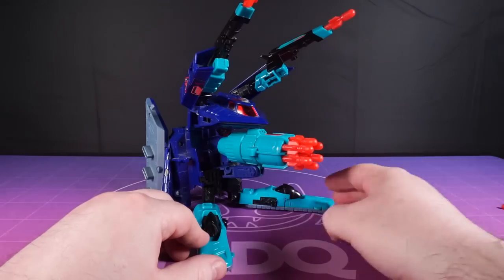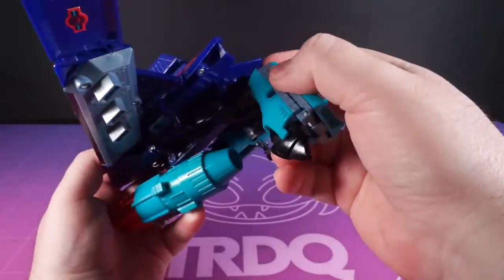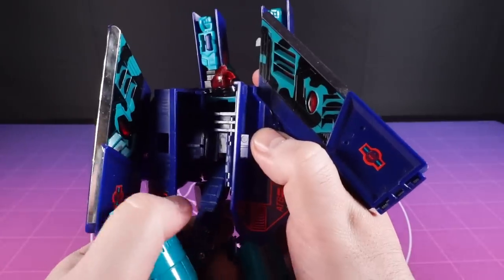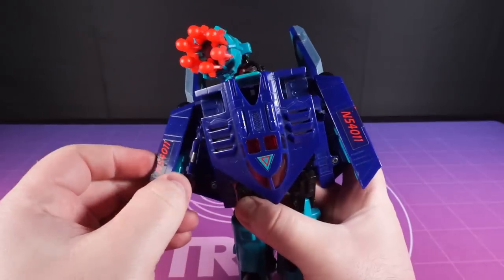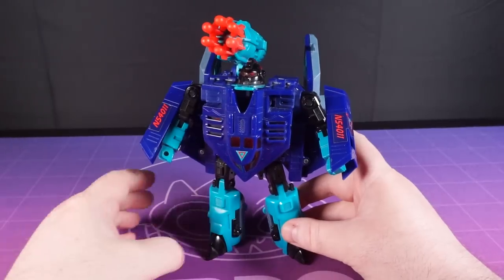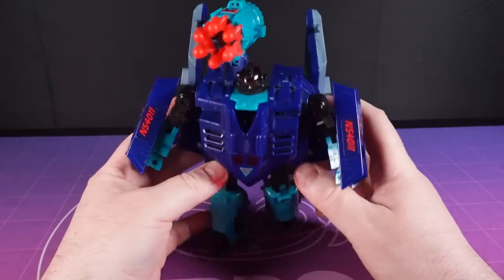Did it shut you up? Don't tell me in the comments. So let's get these lads into the robot modes. Dreadwing is fairly simple but he does have some unique moments — untabbing the legs and swinging them down, folding out the feet before cracking the front half down and flipping out the head. The real tricky part is making sure you fold the Gatling Gun arm the right way to make sure it sits over the right shoulder. The end result is pretty wild. What a big chonker Dreadwing is.